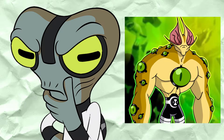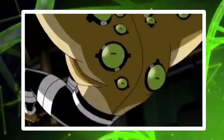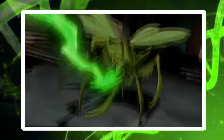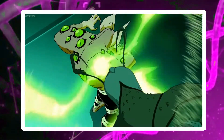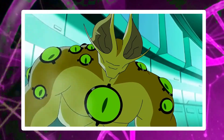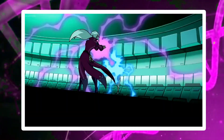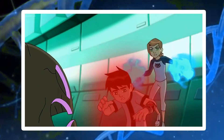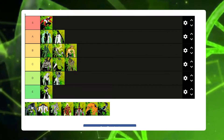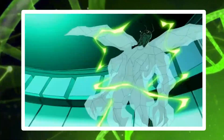Eye Guy is Ben's next alien. He has a high bar for combat skills, being able to put up a fantastic fight against the Negative 10 — even one-shotting one of them — and also taking on one of Animo's mutants by himself in Secret of the Omnitrix. He possesses a wide variety of abilities, as his eyes not only give him 360-degree vision but a variety of eye beams including fire, ice, and even lasers, giving him an excellent arsenal for any fight. With these abilities he has an average escape score, since not all major villains are susceptible to his attacks. This would land him in B tier, because even though he has such a large arsenal of beams, these aren't always the most effective against major villains.